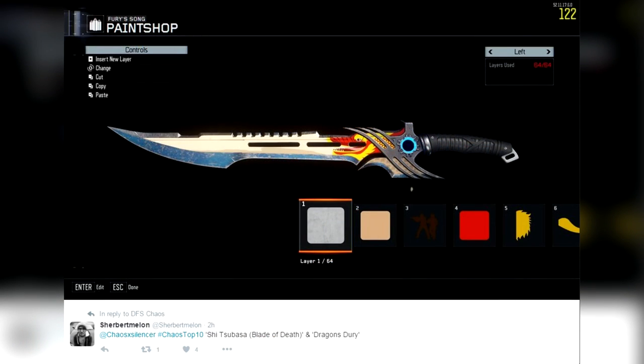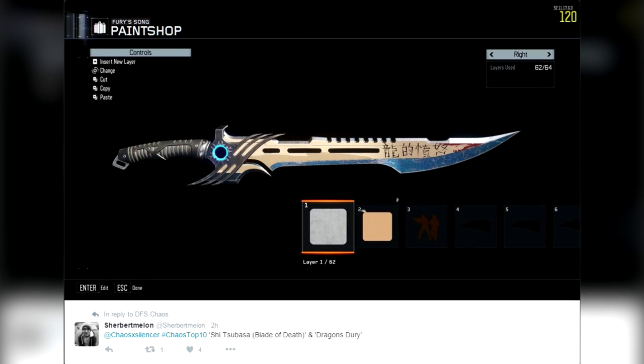Now we're really gonna get into some crazy stuff here. Coming in at number 7, from Sherbert Melon — this should be way up there, but I only have so many spots. Hashtag Chaos: top 10, the Sheiva, Bossa Blade of Death, and Dragons Duri. This is the first side — 64 out of 64 layers. This is the second side, Fury Song. Could not look more badass than Sherbert made it look in this paint job.